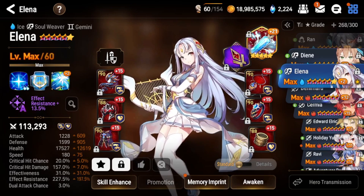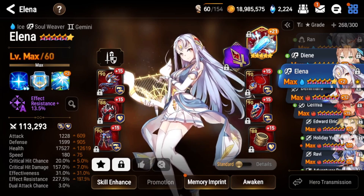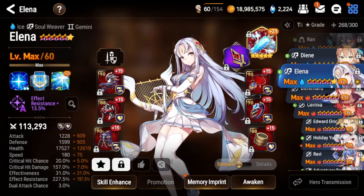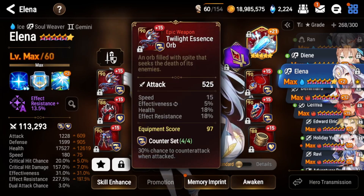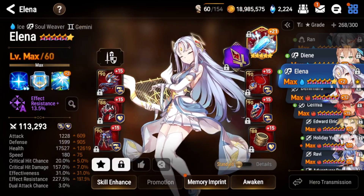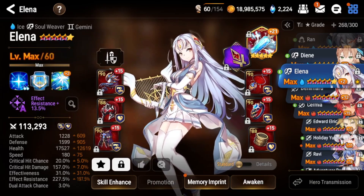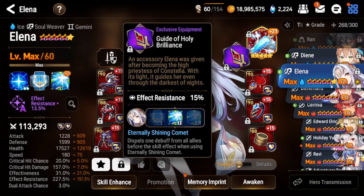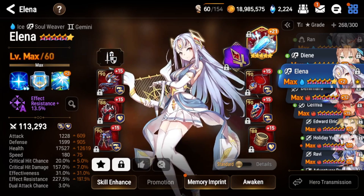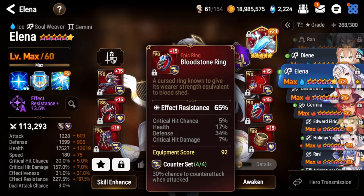Elena is a very good unit for this fight because her S1 constantly cleanses one debuff from two allies every time she uses it. You want her on counter set in the front row with Celestine so she gets hit as much as possible to proc the counter and dispel debuffs from allies. For her exclusive equipment, use the one that dispels one debuff from all allies when you use S3. She also wants 200% effect resist so she doesn't get provoked by the adds.